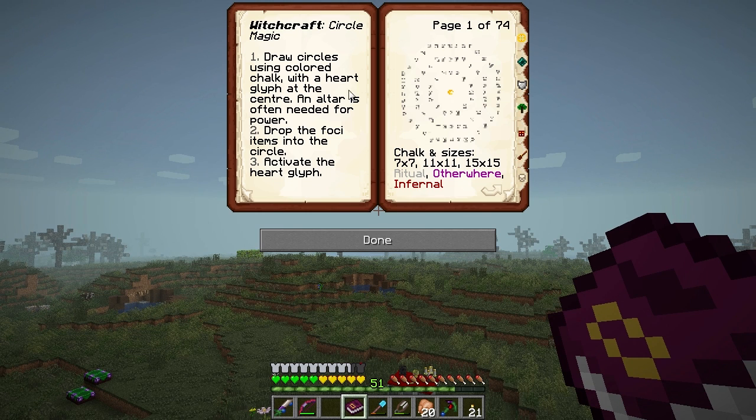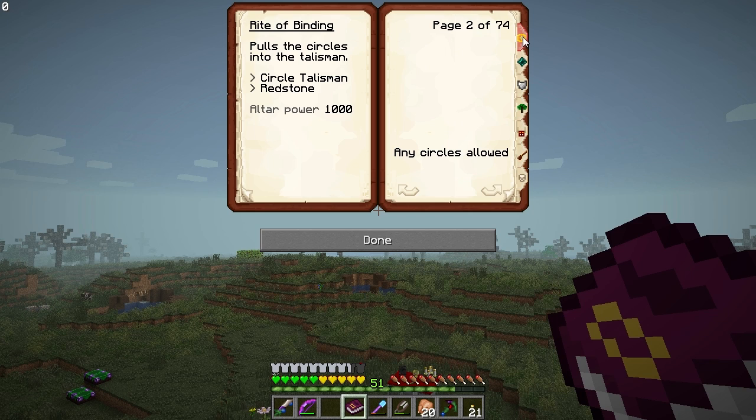The circle magic book — draw circles using chalk with a heart glyph at the center; an altar is often needed for power; drop the foci items into the circle; activate the heart glyph. Chalk circle sizes: seven by seven, eleven by eleven, fifteen by fifteen. So ritual is seven by seven, otherwhere must be eleven by eleven, fifteen by fifteen must be infernal — those must be the three different levels of chalk.